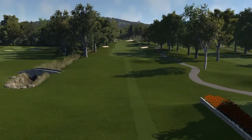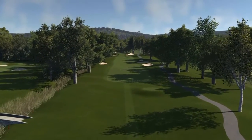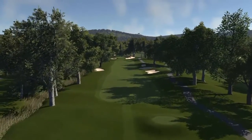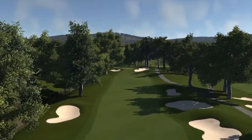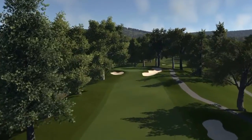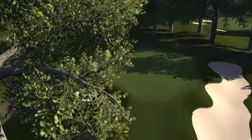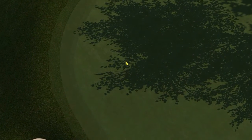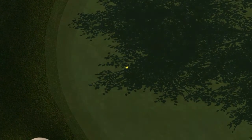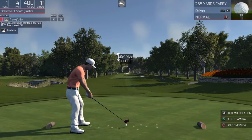Hello there, and welcome to this par 4 first hole. Let's get some fresh air. So the first thing we do on every hole is play an unrushed game and take a look at the flyover. As we get to the green, we're going to do our best to pick a spot. The wind looks like it's down a little bit. I want to be about 6 feet under the hole at about the 4 o'clock position — we'll see how that works out.